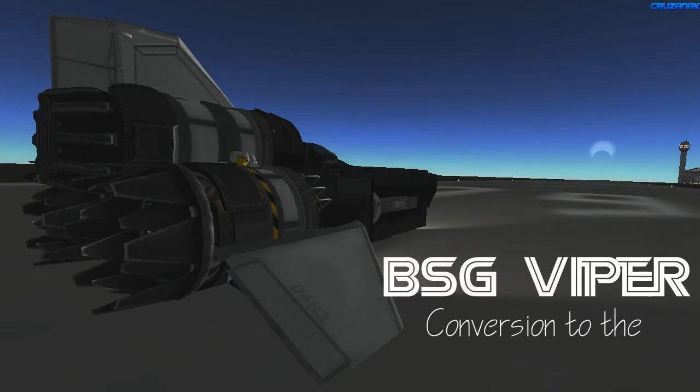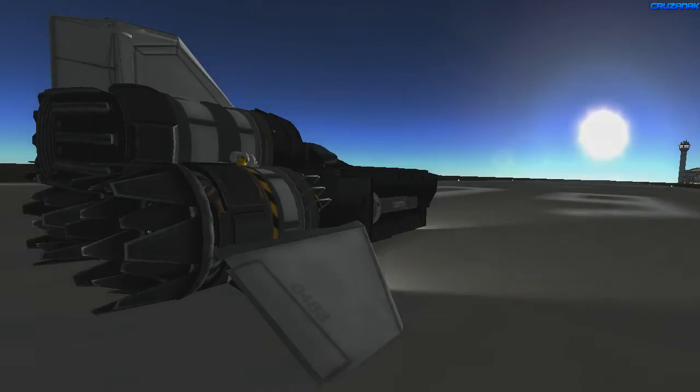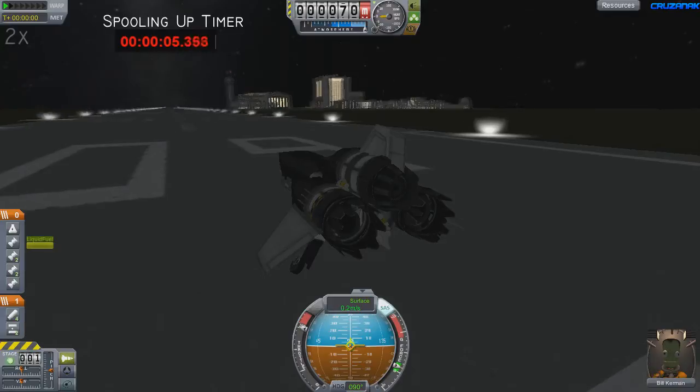Hey, this is Gruzen and this video shows off the demilitarized version of the Battlestar Galactica Viper. Viper is a pretty awesome ship in my opinion, but it has one major flaw — she only has a single VTOL engine.